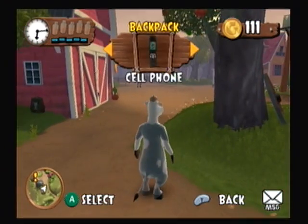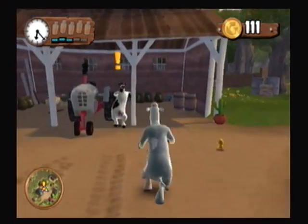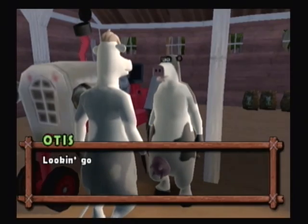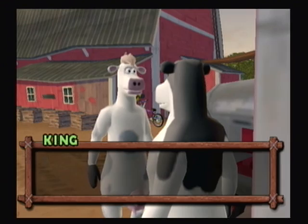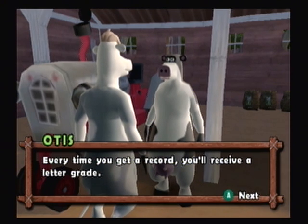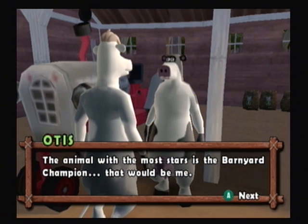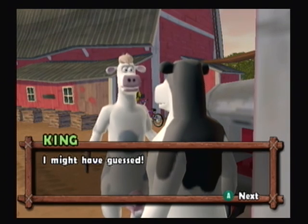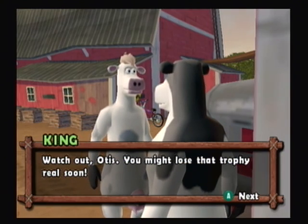Okay, so we have 111 — yep, it's Otis again. Let's chat with Otis. "Looking good." Back at you, Otis. "I can't believe you beat the pigs at mudjumpers. You could be a contender for barnyard champion." Tell me more. "We're always playing games here in the barnyard and we keep track of everyone's best results. Every time you get a record, you'll receive a letter grade. If you get a really high score, you'll get a star. You can check your high scores on your scorecard. The animal with the most stars in the barnyard is the champion — that would be me." I might have guessed. "Pip keeps the record. See him if you want to know how many stars everyone has." Watch out Otis — you might lose that trophy real soon.